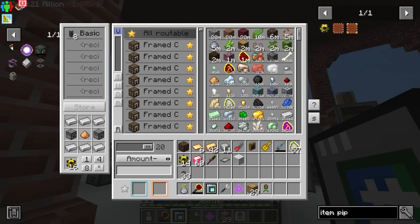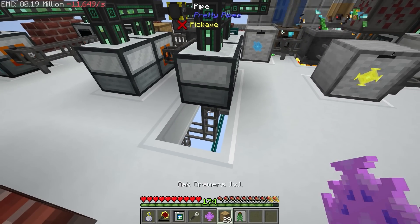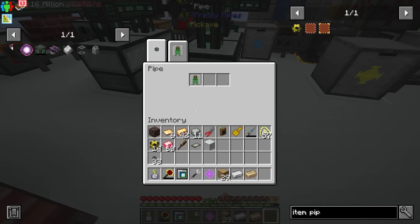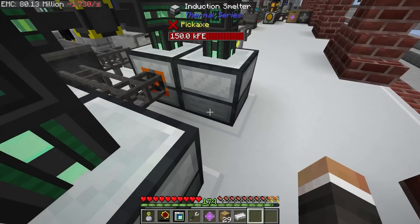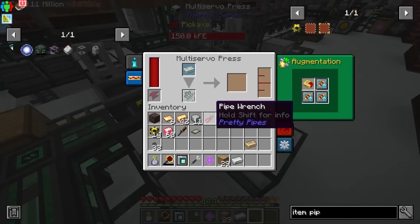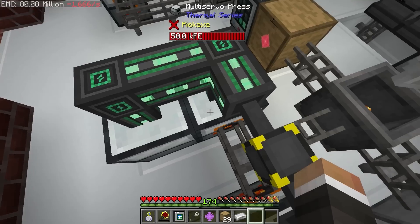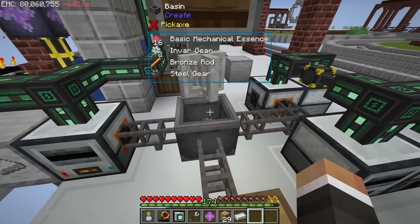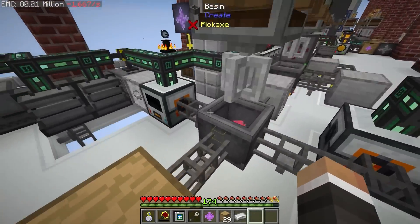Let me upgrade this low retrieval module because now this is the limiting factor on how fast we can make invar, which I think is bottlenecking us. We currently have 34,000 iron and almost 13,000 nickel, which should be more than enough. This should start sending iron and nickel in much larger quantities to the induction smelter, making the invar much faster. I don't think bronze rods or steel gears will be bottlenecks, but right now it's definitely the invar gears.